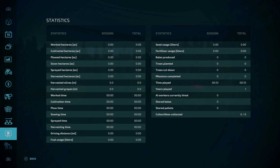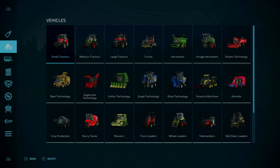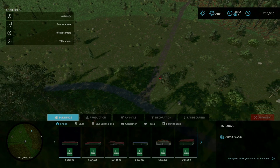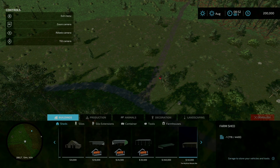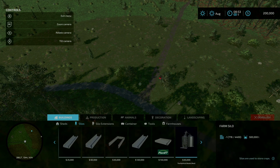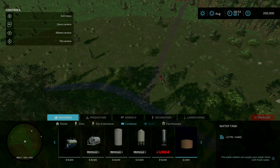So be on the lookout in the middle of the night. There are mods specific to this map. Starting out with the buy menu, there's nothing under there, but under the build menu, we take a look under buildings and sheds. Scrolling to the right, you will see the Mythical Woods farm shed at the bottom right-hand corner for $40,000. Under silos, you'll see another one for the farm silo. Under silo extensions, containers, and tools, there is nothing.